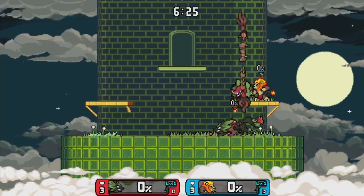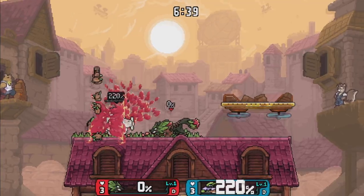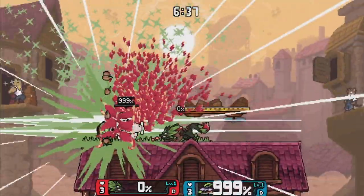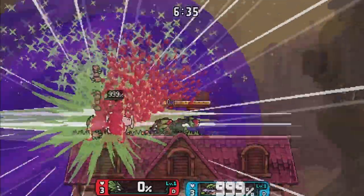This glitch is significantly easier if you do pick a stage with platforms. It is possible on stages like Endless Abyss and Jewel's Veil when the platform isn't near that section of the stage, but it is a little bit harder. I did do it with Eliana, and I think the only reason she got stuck in this glitch was because of her bigger body.